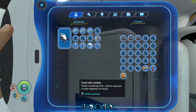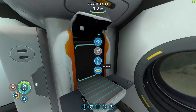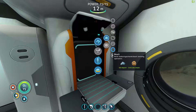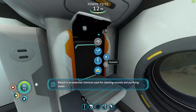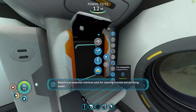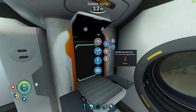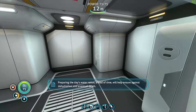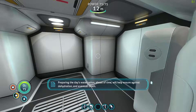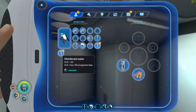Let's make some bleach. Bleach is an essential chemical used for cleaning wounds and purifying water. Like she said, we can make water more than those bladder fish things get us - getting during the day's water ration ahead of time will help ensure against dehydration and eventual death. Vital signs stabilizing - good enough for me.